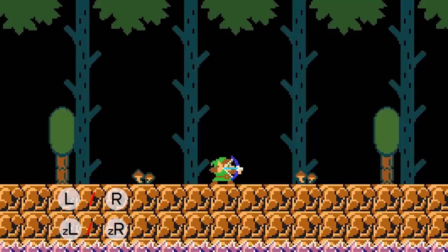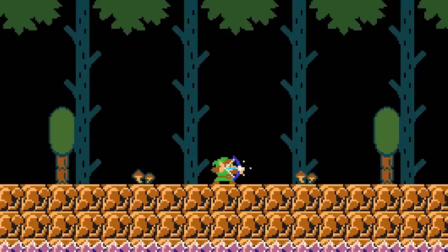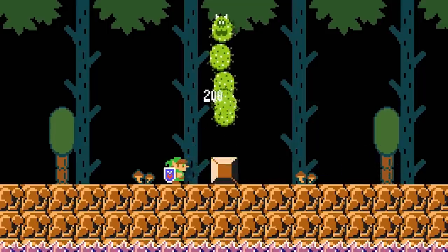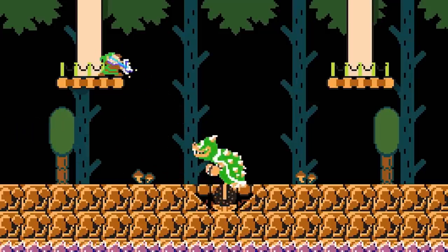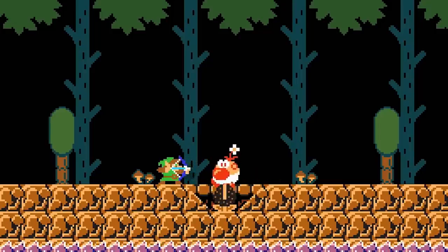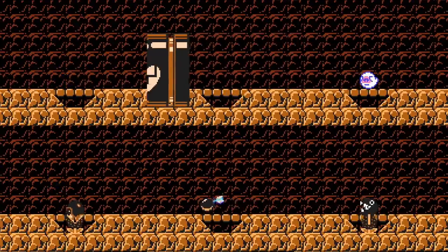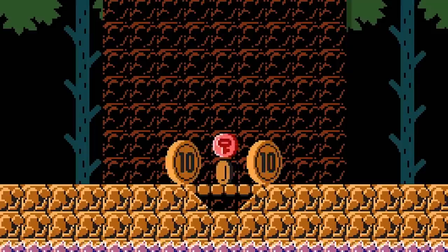Pressing and holding any of the trigger buttons will cause Link to ready his bow, shooting an arrow once the trigger button is released. Link can still move left or right and jump normally, but is unable to run or change the direction he is facing while his bow is out. Link normally fires directly in front of him, but can change the angle by holding up or down. He can shoot a maximum of 2 arrows per second. Link's arrows defeat most enemies — equivalent damage to Fire Mario's fireballs, defeating Bowser in 20 hits. Enemies not defeated are Bob-ombs (ignited and knocked forward) and Wigglers (become angry). Arrows can also activate POW blocks, P-switches, and on-off switches, as well as collect every kind of coin.